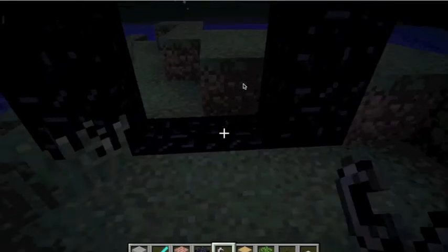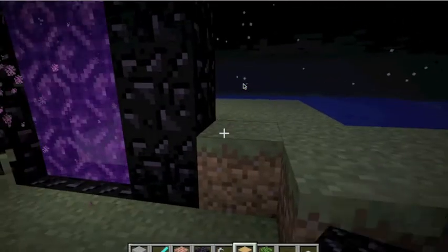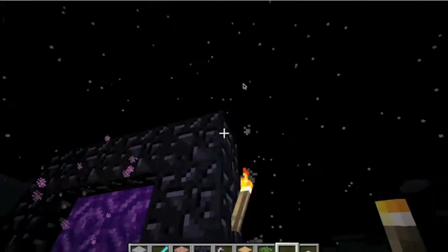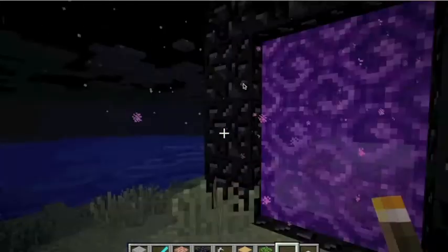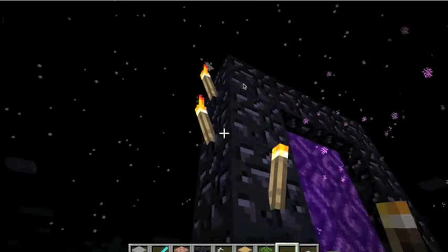Then you light it with a flint and steel. I like to put torches on the sides, and I also like to put jack-o-lanterns around to make it look cool.